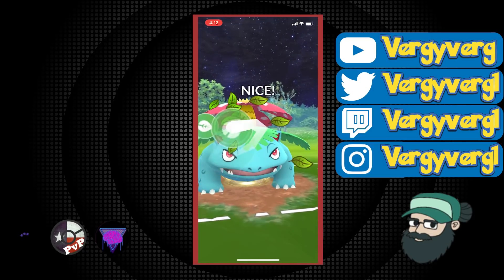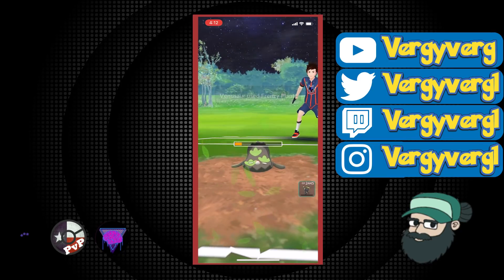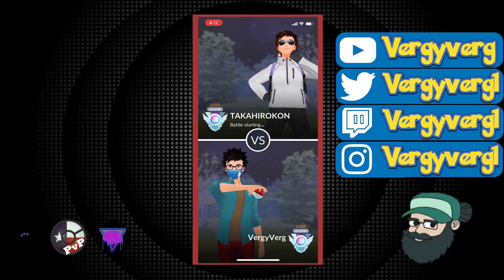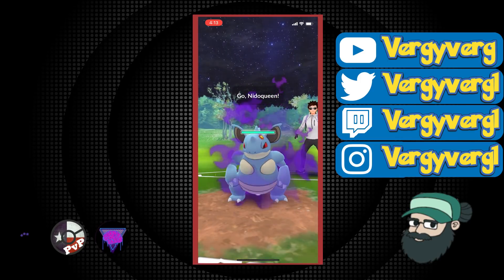I totally forgot — I think their last mon is Snorlax. This game's very close to going to time, but I think they're like three hits away. Yeah, 12 seconds away from the timer. That's what happens with all the bulky mons. The leads were two level 50s, and that just is what it is.